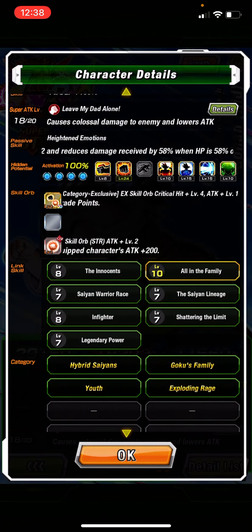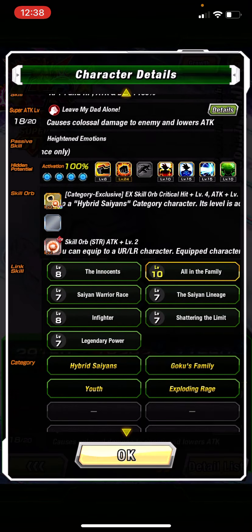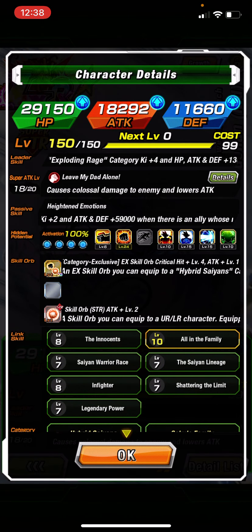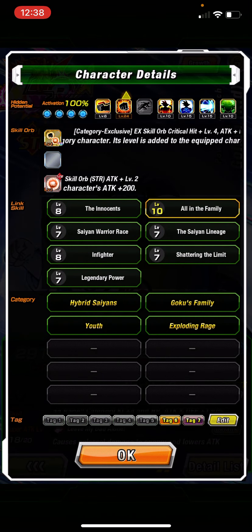I did do some link leveling on my Goku and Gohan, so they're pretty built up. As you can tell, All in the Family is level 10, so 20% defense. His biggest weakness is obviously his categories — he is only on a few: Hybrid Saiyans, Goku Family, Youth, and Exploding Rage of course.